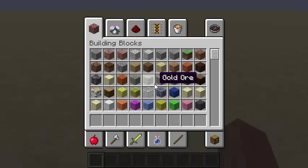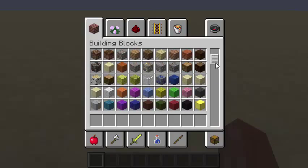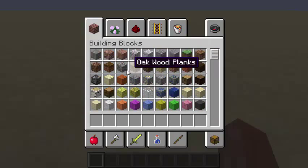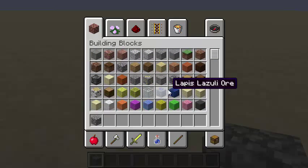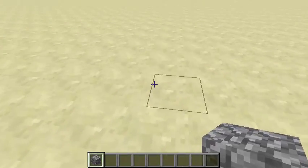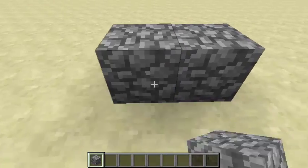Go to your main menu. You'll find any block you want, but I'm going to pick cobblestone. Just keep it simple. Go back, then just put one block there and there.